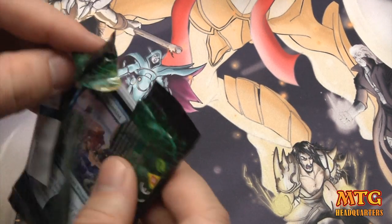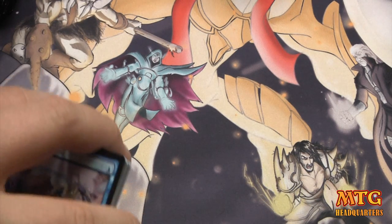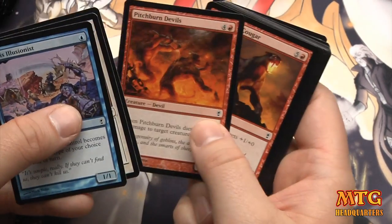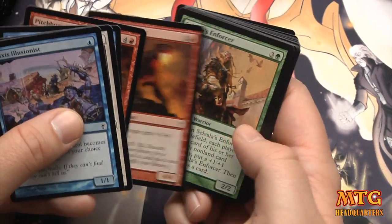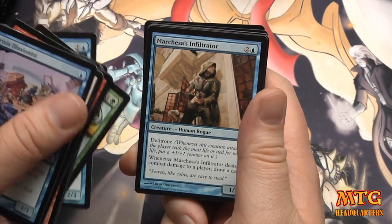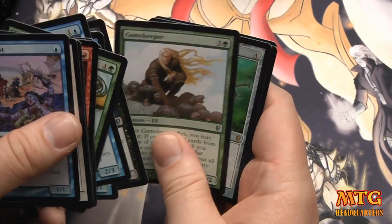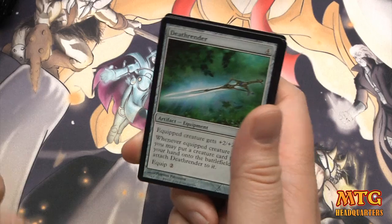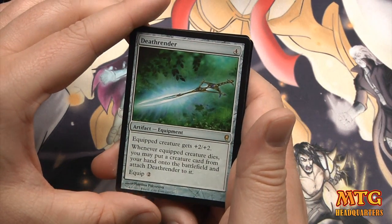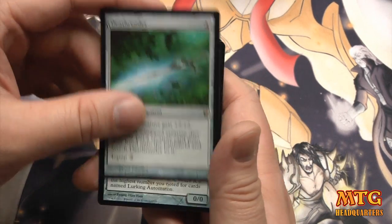I promise after opening two boxes I will draft a box — I'll find three other players to draft with. Pitch Burn Devils — kind of a weird card to see. Plummet, Vampire Hexmage, Gamekeeper, and a rare: Death Render — a four-drop equip; equipped creature gets +2/+2, and whenever the equipped creature dies, you may put a creature card from your hand onto the battlefield and attach Death Render to it. Holy cow.